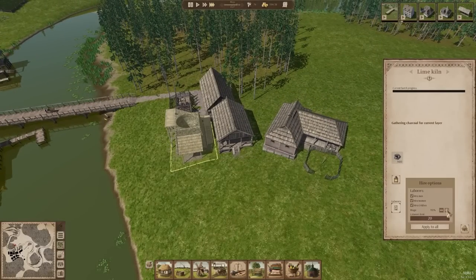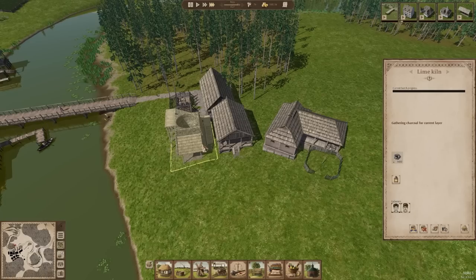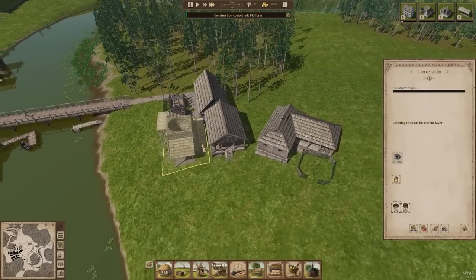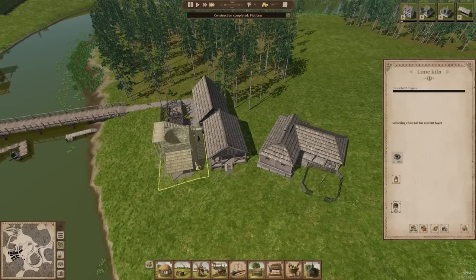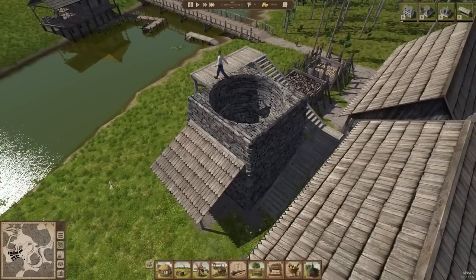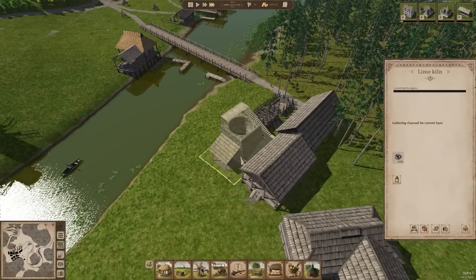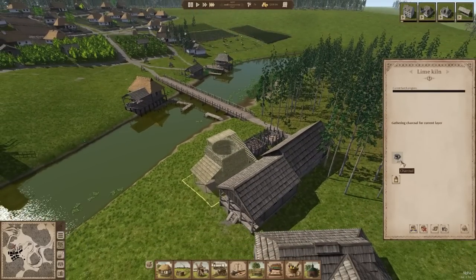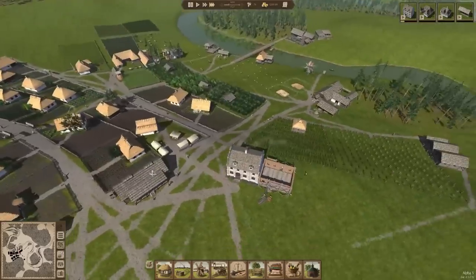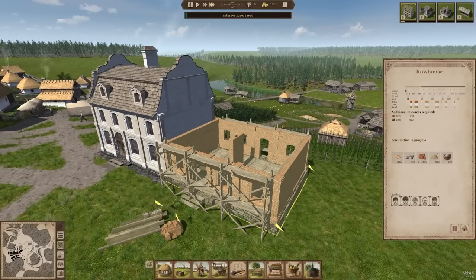If we incentivize them with higher pay, they will come and layer all of the stuff, and we can actually maybe start with something. Well, they said they were going to show up at least. We have a platform right there, so that should help considerably with these other things here. I always love watching them just walk up these stairs and dump stuff off the side. You can't really see the animation when you're going this fast, but they do do it.